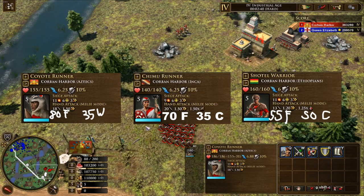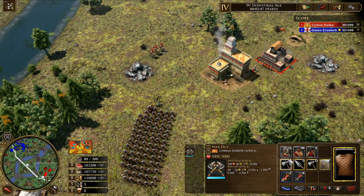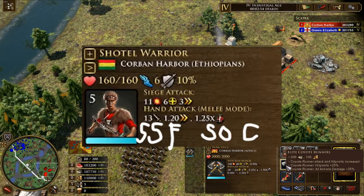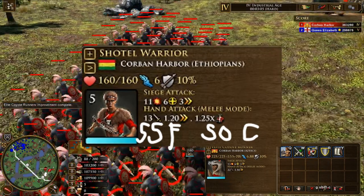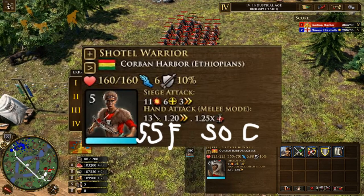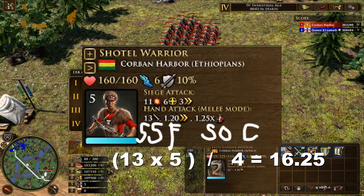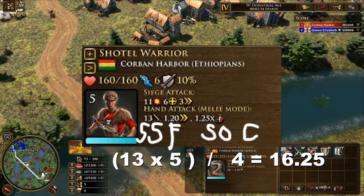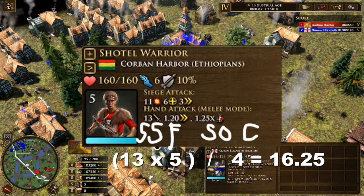Unfortunately, unlike every other Shock Infantry that we will talk about in this video, the Shottle Warrior has no ways to increase their movement speed, so not only is their base speed the slowest, but they're also just kind of stuck there. The attack speed of 1.2 can go up to 6 after 5 attacks, which is also a multiple of 1.5, which means all we have to do to calculate the Shottle Warrior's equivalence from 1.2 to 1.5 is multiply the hand attack by 5 and then divide it by 4. Doing this results in a total attack of 16.25 at base level, which is significantly better than 13, but it is still the lowest base attack of all of these units.